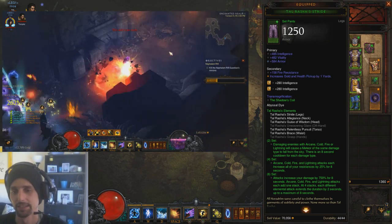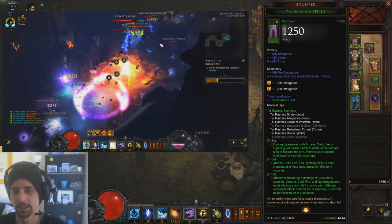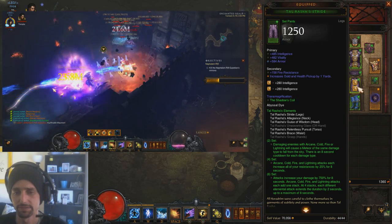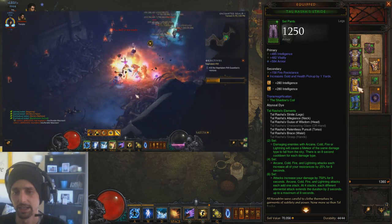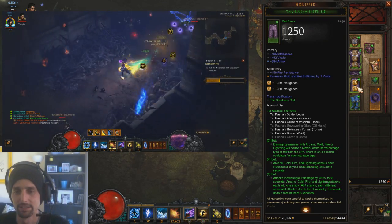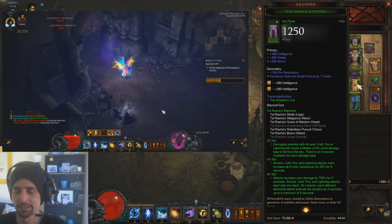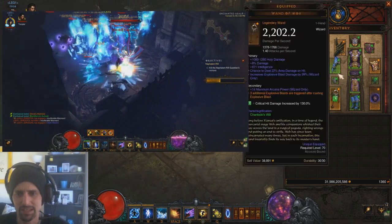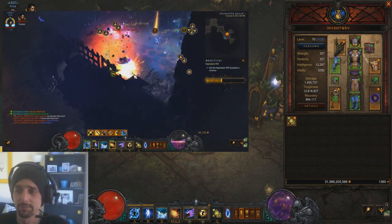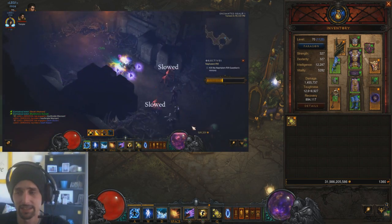The thing is, we're using Tal Rasha's and getting the six piece damage buff from it, and that's pretty much all we're using it for — the Meteors don't really matter. What's going to be killing stuff is the Explosive Blasts. It's a pretty self-explanatory build — it just moves fast, ridiculously fast, as long as you can keep your Ingeome stacks up.